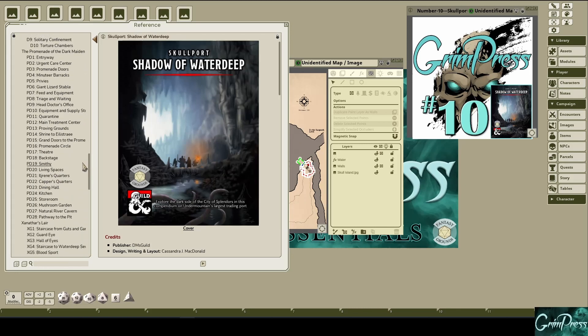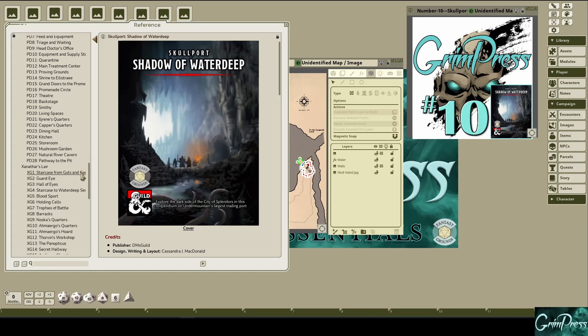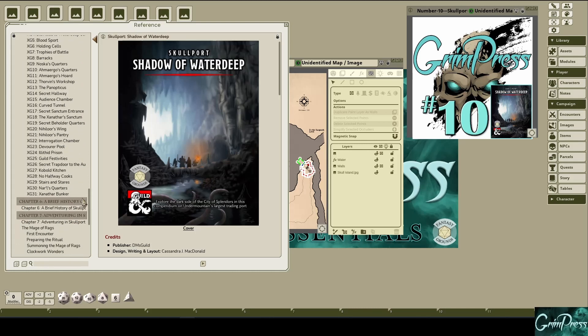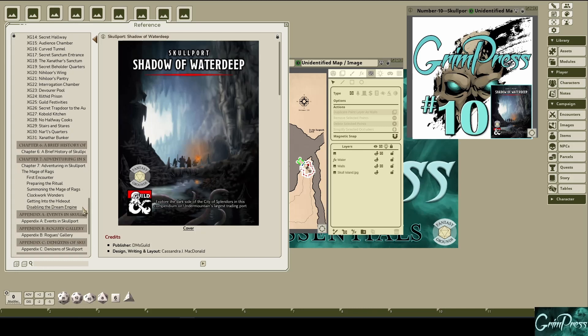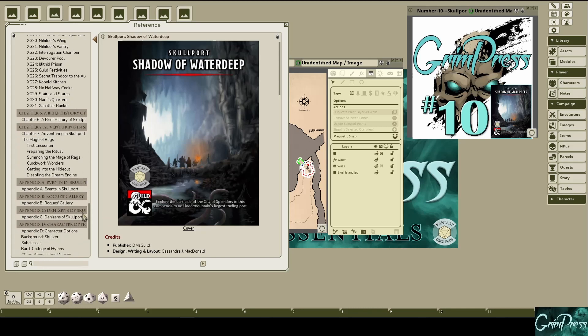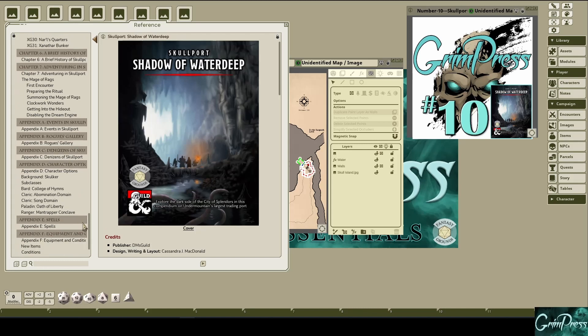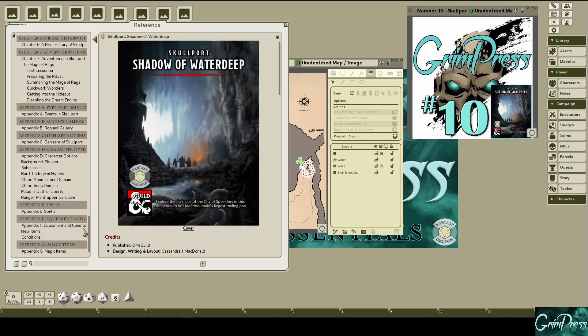In addition to all of the worldbuilding, it contains five new subclasses, and even a background for players who want to make Skullport part of their origin story. You'll find new weapons, new spells, and even two new conditions to add a little extra horror to your game. Lastly, it even includes an adventure which gives characters an opportunity to dethrone the Xanathar Guild. That's a lot of content which will make your life easier as a GM and help bring your games to life in a location that players will remember.